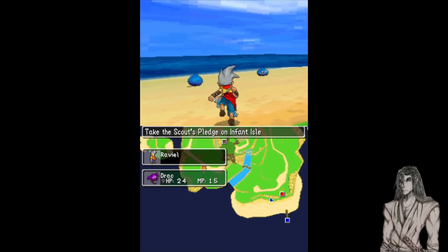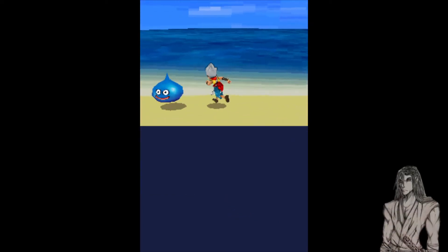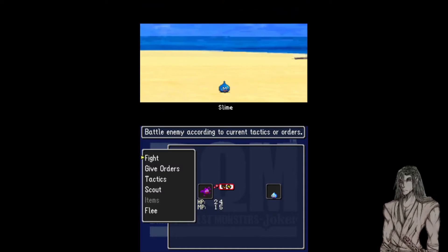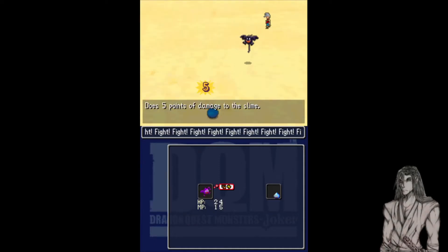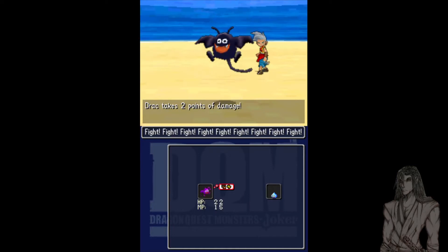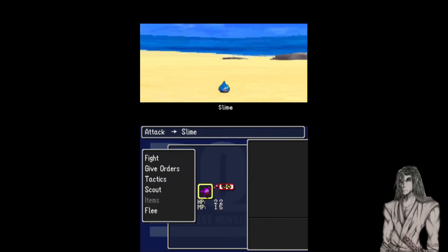Basic enemies for the map — a basic slime. Let's go fight it, show off the combat. Basic fight command. Now we can also give orders.